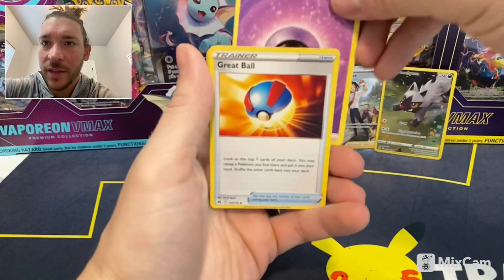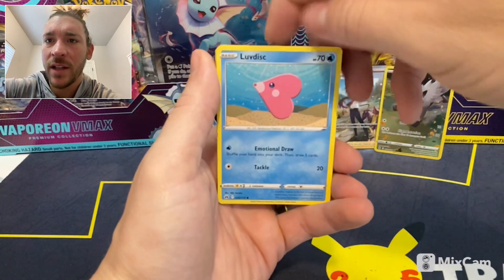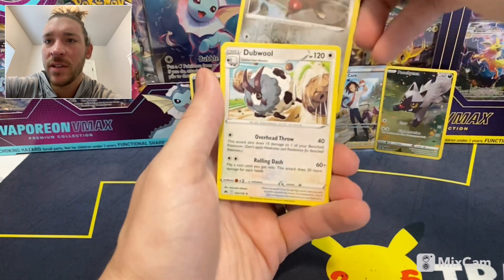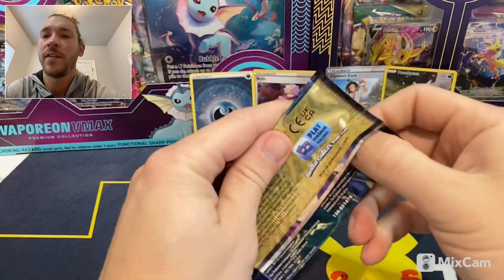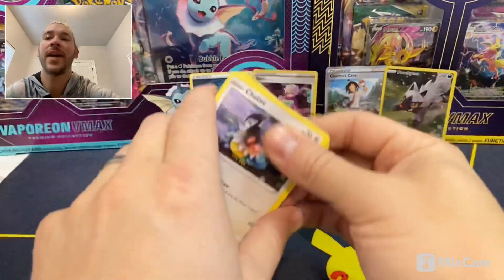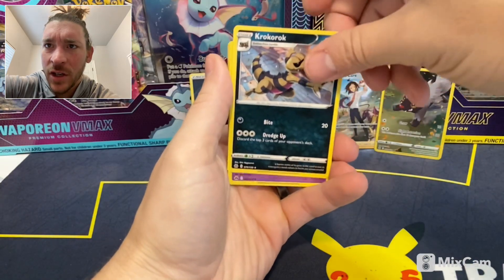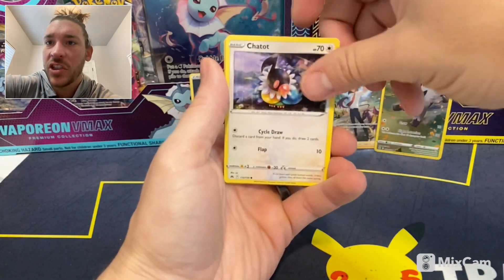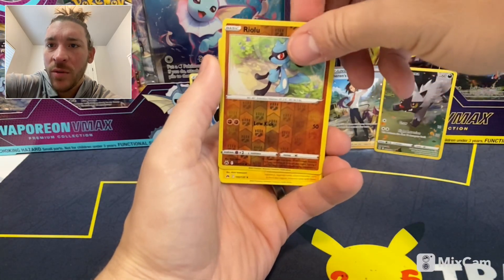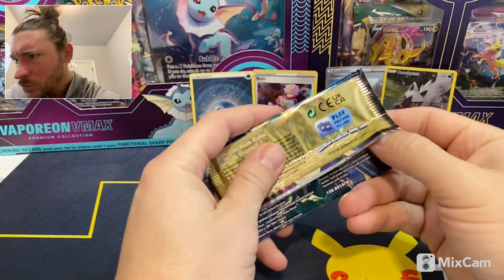Let me know in the comments section if you've opened this and pulled a non-holo, because I haven't seen one yet. We got Yanma, Pawniard, Luvdisc, Crickettune, Chatot, Bisharp. And yep, you can pull non-holos. I know now. Fourth pack: Fire Energy, Krokorok, Lunatone, Solrock, Chatot, Energy Search, Wooloo, Grubbin, Helioptile, Riolu, Heliolisk. Halfway through!